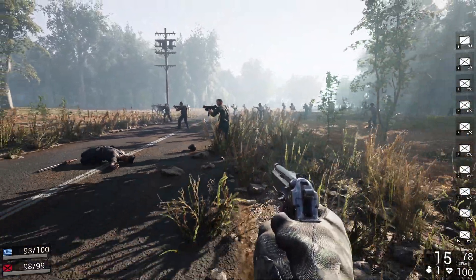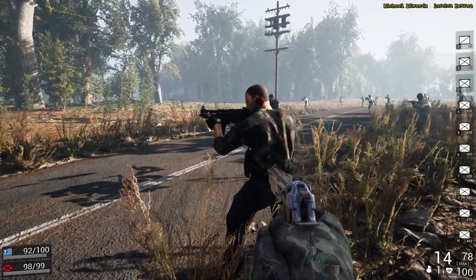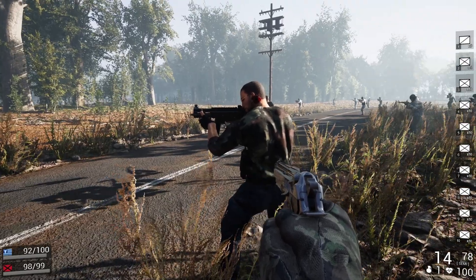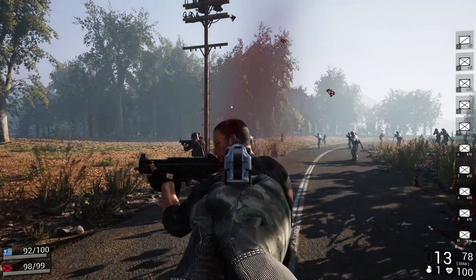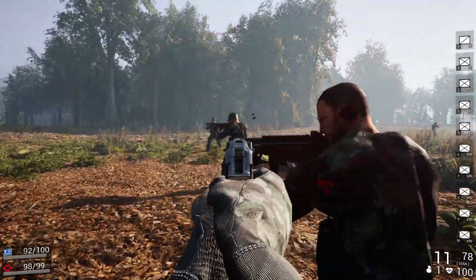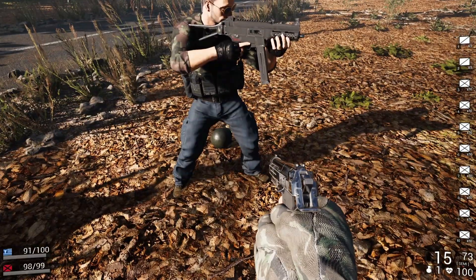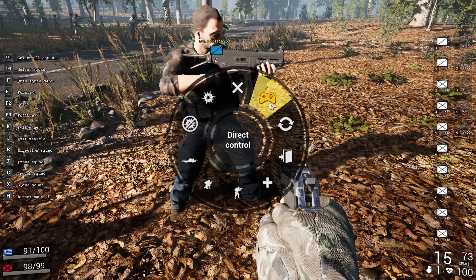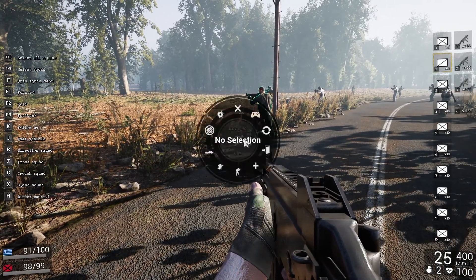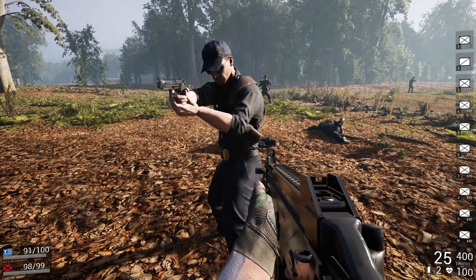The helmet can block bullets - doesn't mean it will. But once you shoot them in the head and ricochet off their helmet, any bullet anywhere will pretty much kill them. For these guys the other ones' helmets will block way more damage, so they can still take a couple body shots from a low caliber weapon. They're still full health - it completely blocked it.